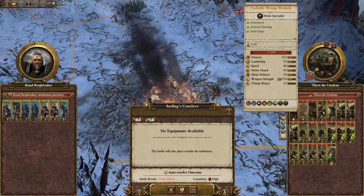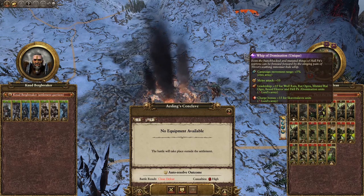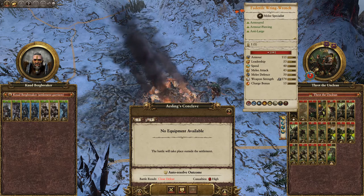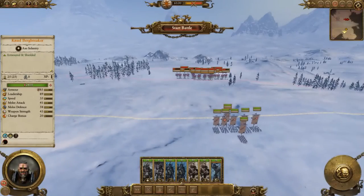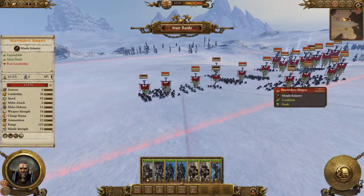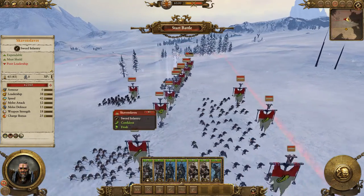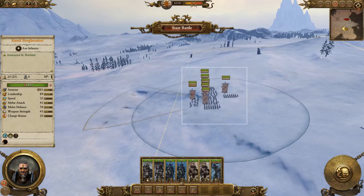We're going to fight this thing. Move into psychology. You give leadership to the Ratogas, but we can work with that. We're going to fight this one manually. I will be honest — we are probably not going to win this battle. However, that's not really the point. The point is if we can maul as much of this army as possible, it means that when we've recruited the army that will smash it, it will have a lot less work to do.